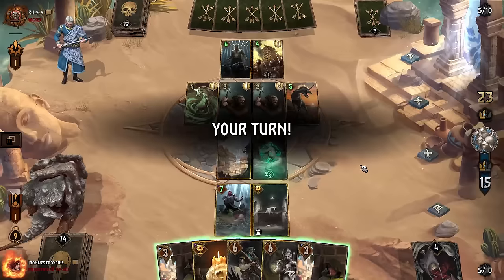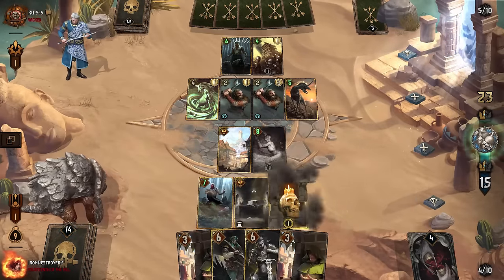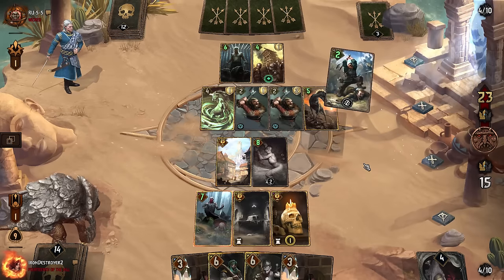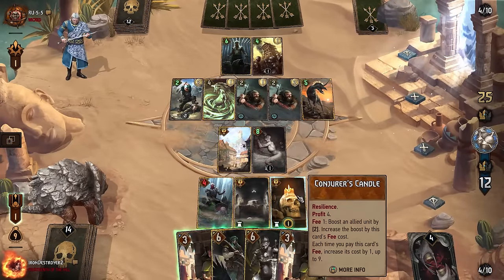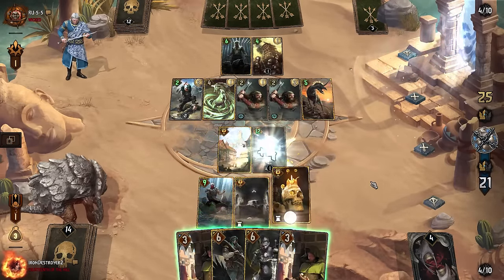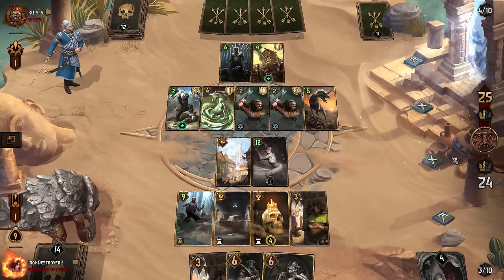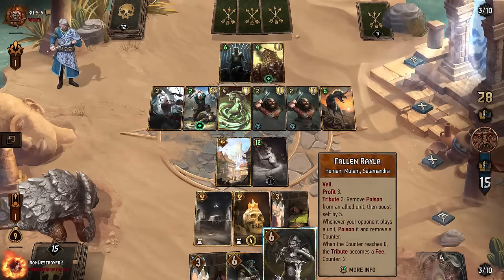We still have our Candle which we need to play. A lot of coin management issues here. We just waste these coins and play this I think — doesn't feel good but we need to get it out on the board. He's going to go for the Roland kill I'm guessing. No he's not — interesting. So let's do some coin boosting. I'm going to leave the Candle at four and five because it's pretty convenient for Yago.